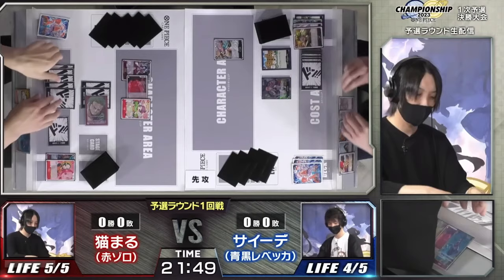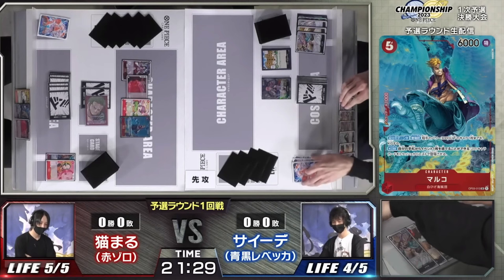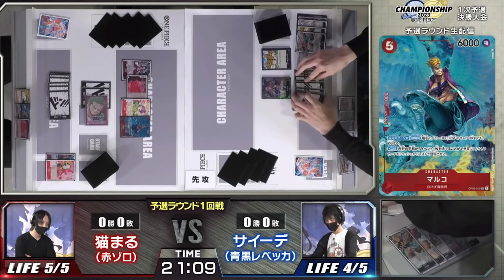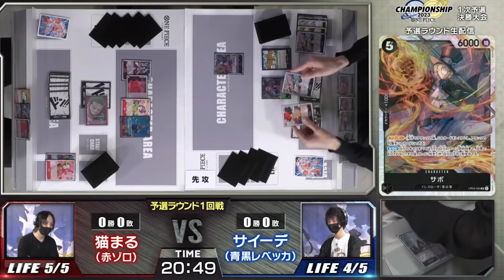He plays Otama to put Luffy down to 5k, then swings seven with Teach - Luffy dies - then swings seven at life. He discards a 2k and a 1k because he wants to use Rebecca's effect. You want to use Rebecca's effect as much as possible - it's free resource, and you get stuff in the trash, which your deck revolves around.